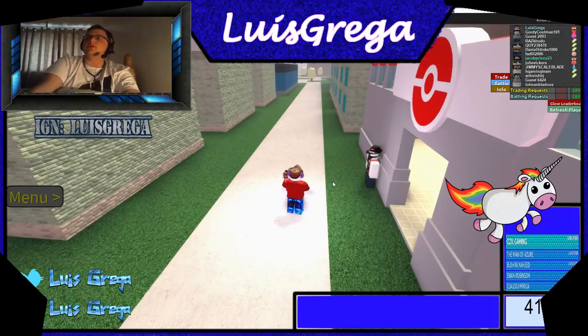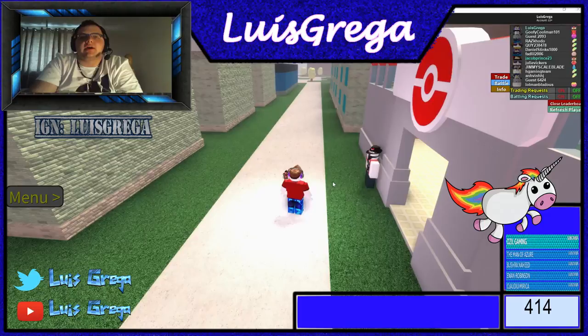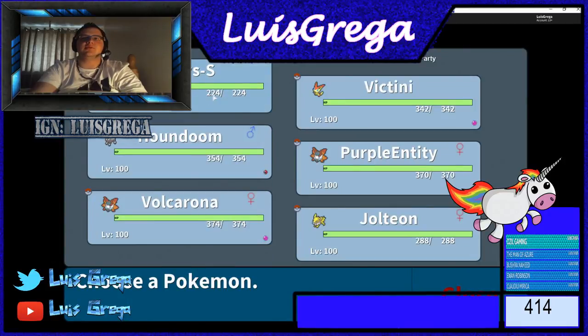Hello guys, it's your boy Louie, just showing how to make money in Project Pokemon as a lot of people have been asking how to do it. It's really really simple. There are two ways: the easiest way where you need Deoxys and Victini, and the other way you can do with Jolteon and Houndoom or Volcarona. Let me just show you the Pokemon I've got — Deoxys needs to be in Speed form.